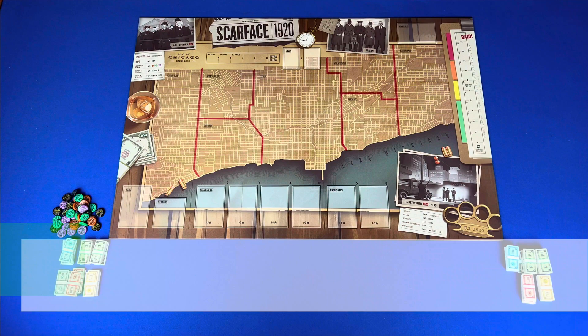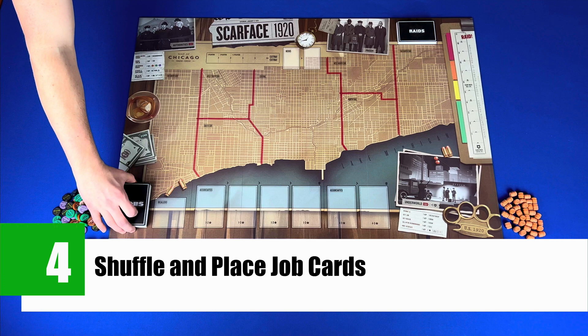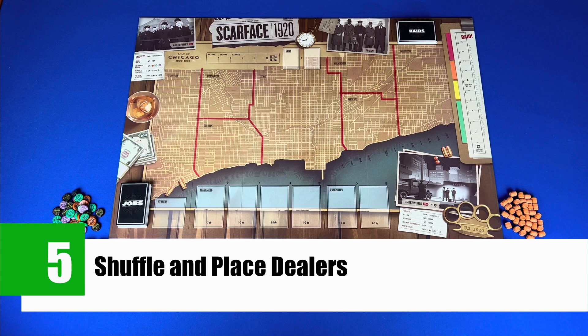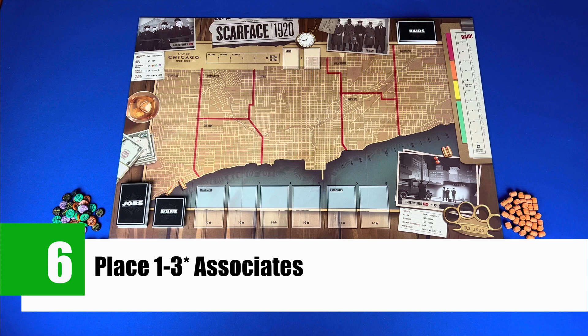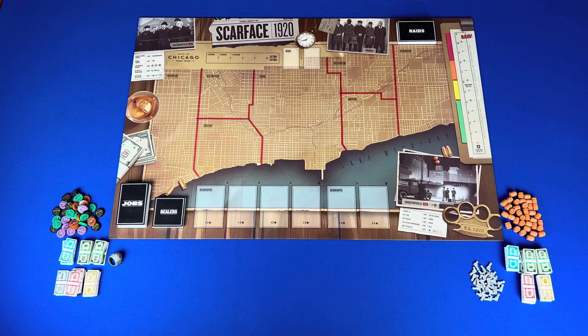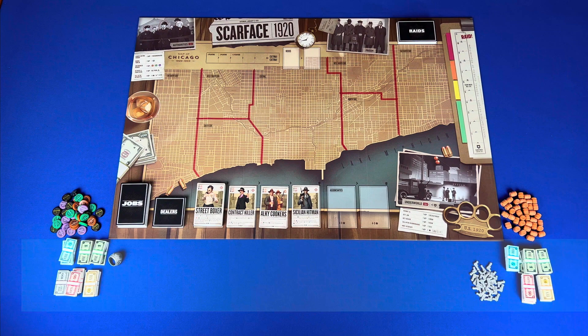Step three, shuffle and place the raid deck face down on their corresponding space on the top right of the board. Step four, shuffle and place the job cards face down on the bottom left. Step five, shuffle and place dealers — set aside the gun and alcohol dealers one through eight, shuffle the rest and place them face down on their space next to the jobs. Step six, shuffle and place one to three star associates face down at the bottom of the board, draw the top three for the spaces to the right, then reveal the top two cards and place them face up on top of the deck.